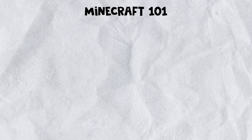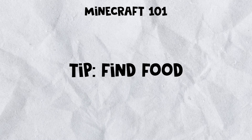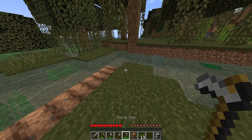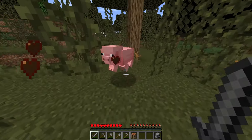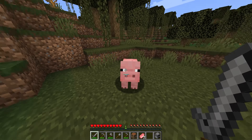Surviving in Minecraft all depends on food, so finding or making a sustainable food source is of great importance. Breaking grass can drop seeds which can be used to grow wheat next to water. Also be on the lookout for any animals as they can provide a great source of food as well. Try not to kill all of them, so you can make an animal farm later on.